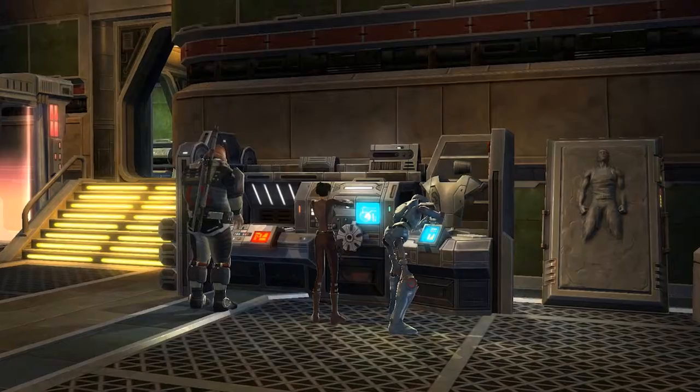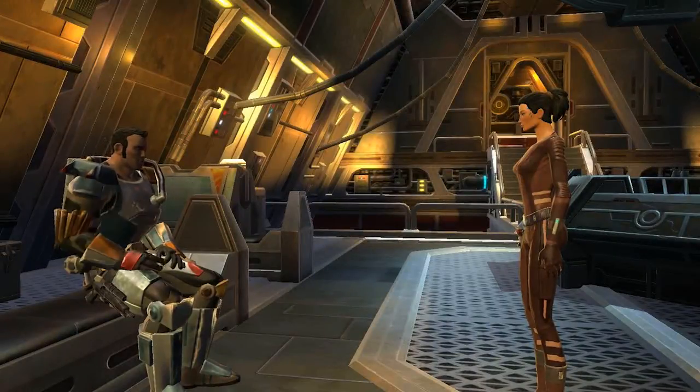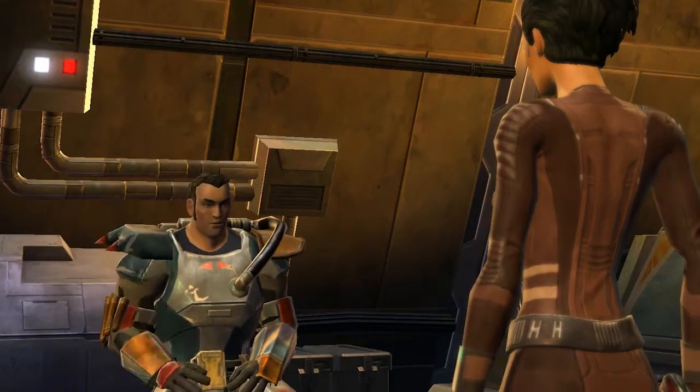Not only that, but as many as five companions can work at the workstation at the same time. Last but not least, there are mission skills. These involve sending your crew members out to act on your behalf.